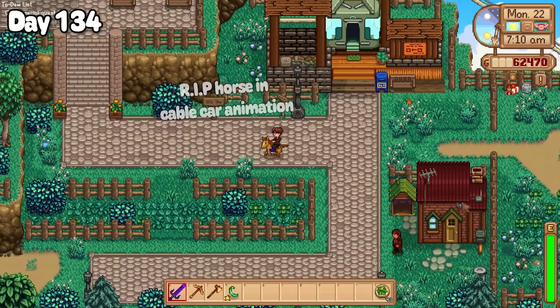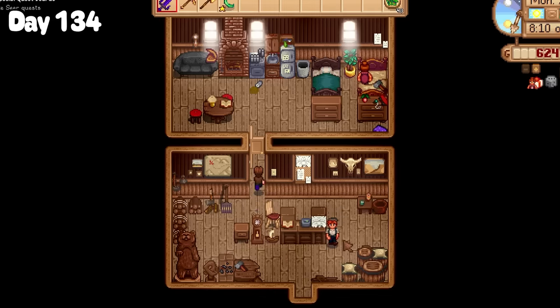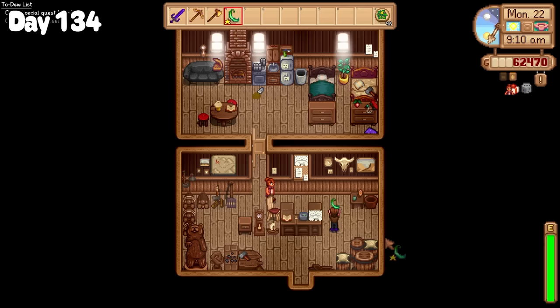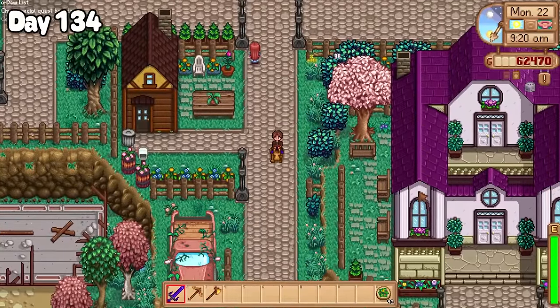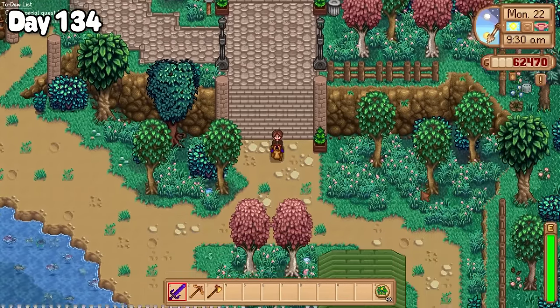Day 134 started with a cable car ride up to Ridgeside so that I could find Andy. Yes, there is half a door floating there. No, I don't know how to fix it. Andy managed to just phase right through it and I was happy to hand over green bean for his birthday. Just don't let the floating door hit you on the way out. Brother, this guy stinks! Oh come on, that was a good one.